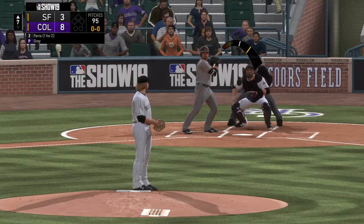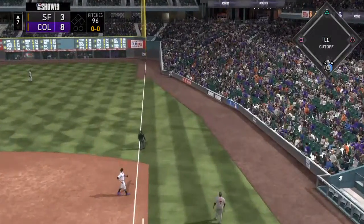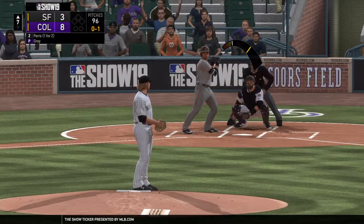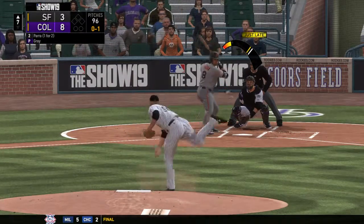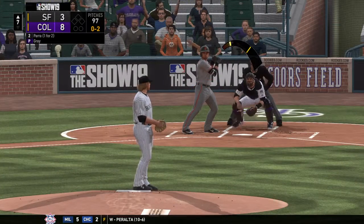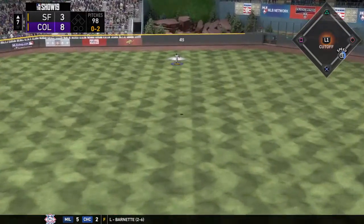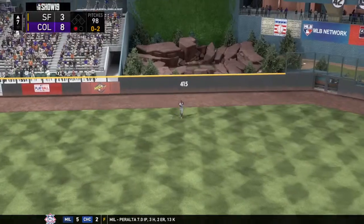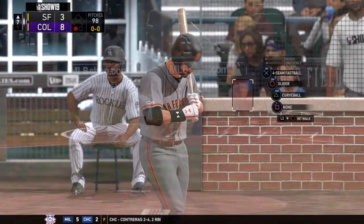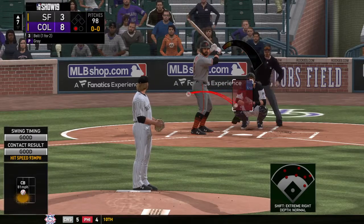Gerardo Parra leads it off as we begin inning number seven. No balls and one strike. The wind-up and the 0-1 — tight break with the slider, catches the inside for a strike. He had some really good late action on that slider. It's hard to do anything with that pitch unless you're sitting on it and catch it out front before it breaks all the way in. And he will run this one down, moving to his right, and that's the first out of the inning.